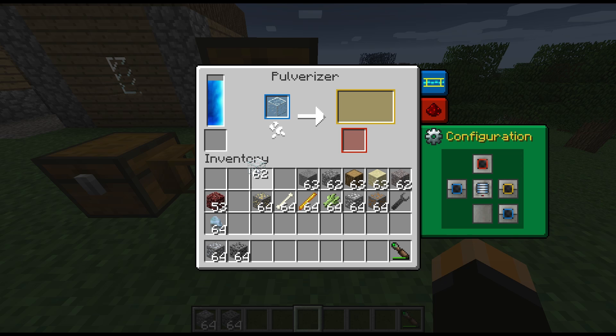Glass - we can put glass in as well and pulverize it. We're going to get sand out of that, which is quite handy. I think there is a secondary resource we can occasionally get from glass as well. This is a way to complete the cycle - melting sand into glass, you can also reverse the process with the pulverizer.